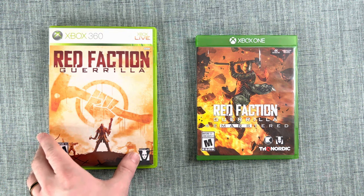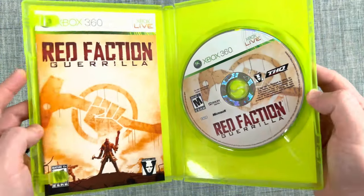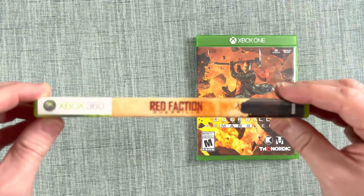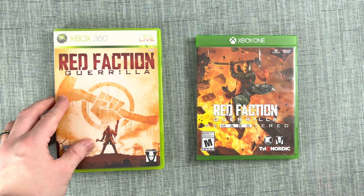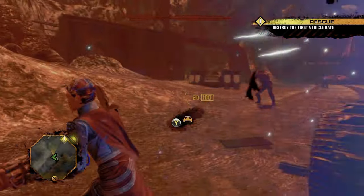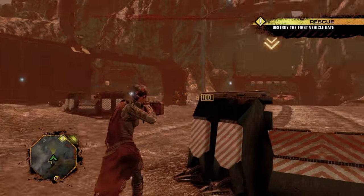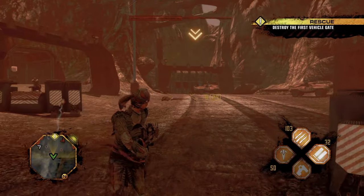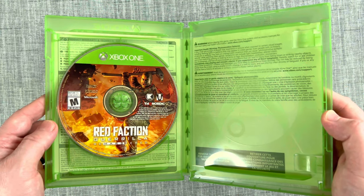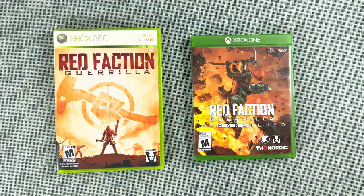The original Red Faction Guerrilla came out in 2009, and the remastered was released much later in 2018. The Xbox 360 version is usually around $5 or less, while the remastered edition ranges from $15 to $30. The remastered version includes all the DLC, including the story expansion Demons of the Badlands, which is kind of like a prequel story with a cool Mad Max vibe where you play as a completely different character. Since the Xbox 360 version is not backwards compatible, I'd recommend getting the remastered, but as a collector, getting both is still a good call since they're relatively cheap.